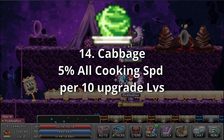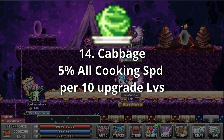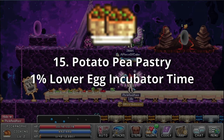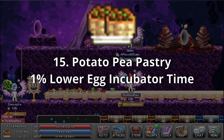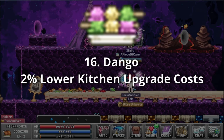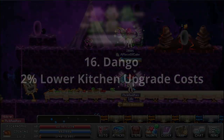Cabbage — 5% all cooking speed per 10 upgrade levels. This is a monumentally important vegetable as well as upgrade. Yes, this is the first game-changer upgrade you get. Potato Pea Pastry — 1% lower egg incubator time. It's that triple pea threat; look out for them peas. Dango — 2% lower kitchen upgrade cost. I'm not sure what these are either, just go with it.